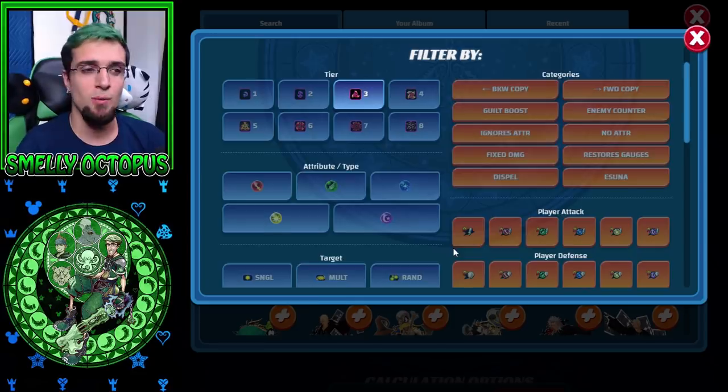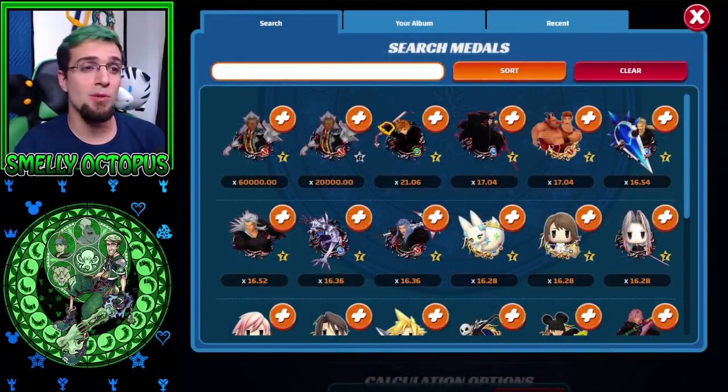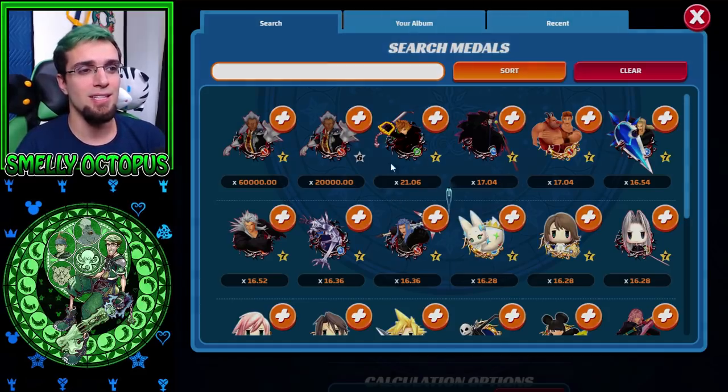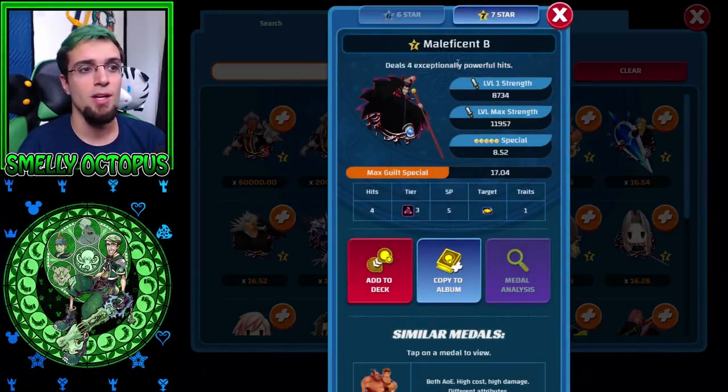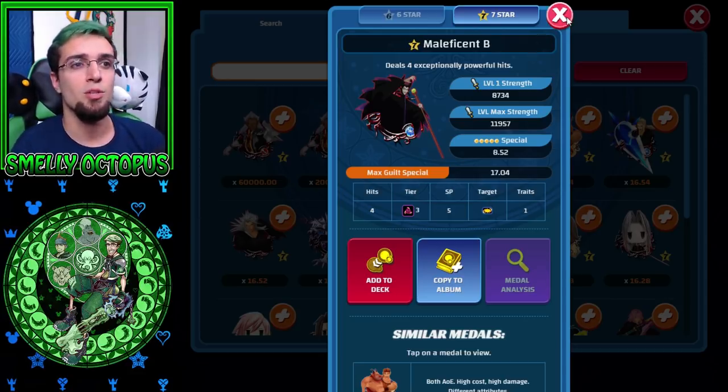Now when we want to look at AoE medals — because you might want some AoE damage — for Tier 3 AoE medals it isn't crazy multipliers like what I just showed you for single target and random. But Tier 3 AoE 7-stars are already doing better than our 6-stars from Tier 7s and 8s. You can see that a Tier 7 Roxas B event medal does 21.06, but it has to have one enemy — inflicts more damage with one enemy — so that doesn't really count as AoE damage. It does AoE damage at 13.76, but that's extremely low. You've got to look at medals that are officially AoE — it just says AoE and that's it, not 'inflicts more damage with one enemy.'